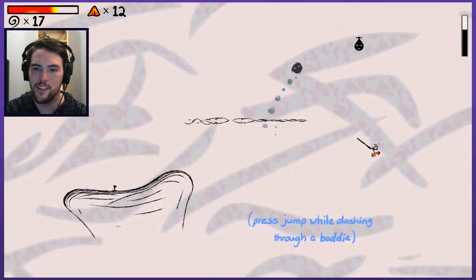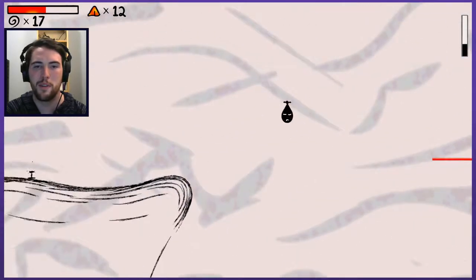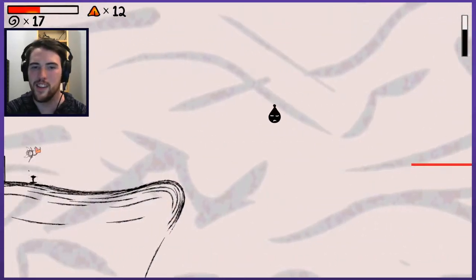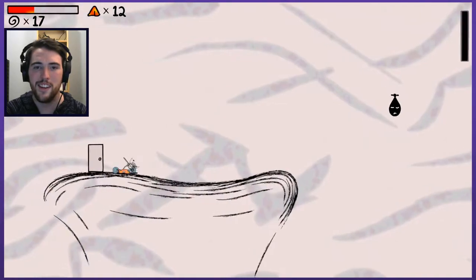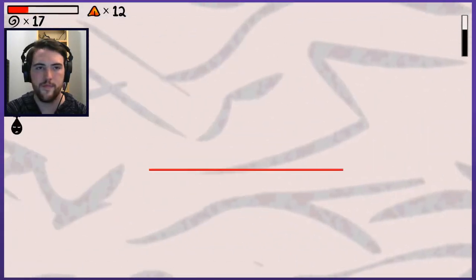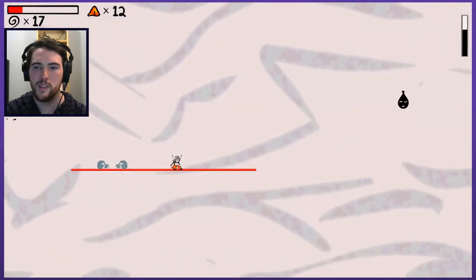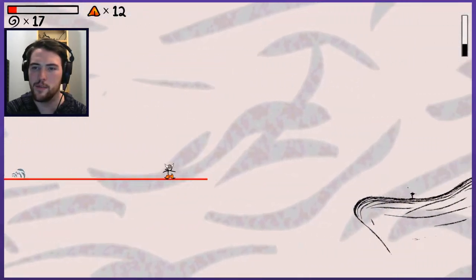You can press jump while dashing through a baddie. You must have to — there must have to be so much precise timing to pull that off properly. I'll save it for the part of the level that actually requires it. It would help if you actually lined it up properly. Oh god, that was hard to do. I must have had to jump off that next guy as well. It's really, really difficult to get the timing right. Sure, it'll come easier with practice. Was there nothing to get in this level? Was this maybe just here as a lesson to teach me how to dash jump? That doesn't seem likely.